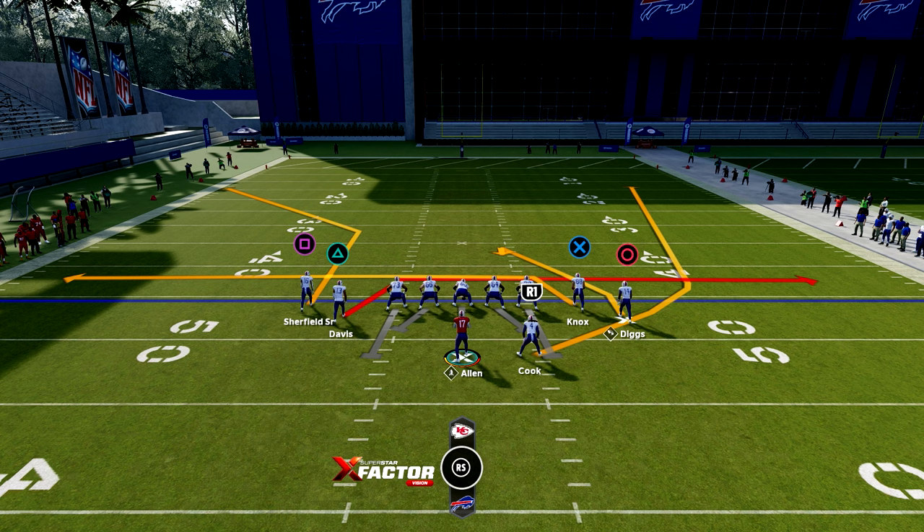Your reads for mesh spot going to the left are X and triangle. If they're covered, look for circle to be open in the middle of the field — but be very careful, the middle of the field is user territory. Reads going to the right are R1 quickly out of the backfield, then triangle and circle. If it's a man defense and you notice it, wait for an easy one-play touchdown by your R1 receiver.